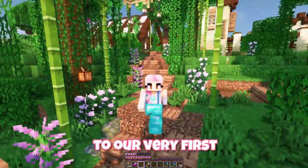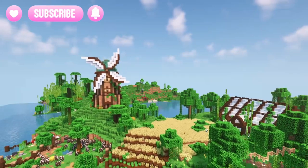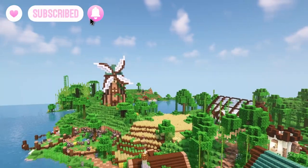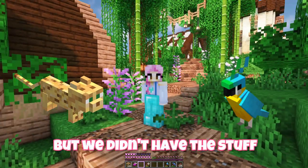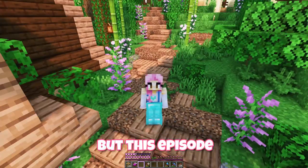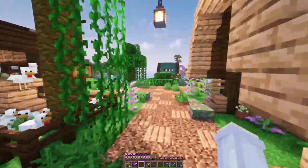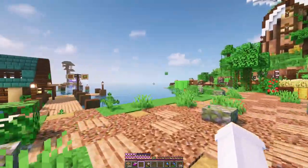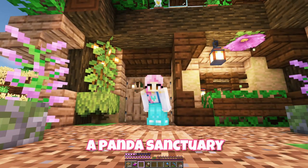Hi everyone and welcome back to our very first hardcore Minecraft world. In the last video we built this windmill and we expanded our crop fields. We also found an ocelot and a parrot but we didn't have the stuff to tame them. But this episode I want all the cute jungle pets - hopefully parrots and ocelots, but most importantly I want pandas. They're my favourite mob and I want to make a panda sanctuary.